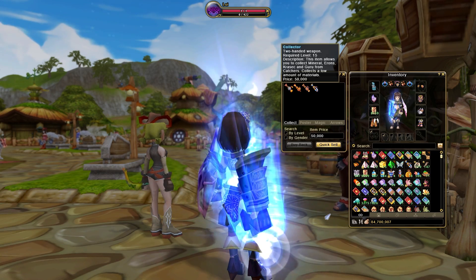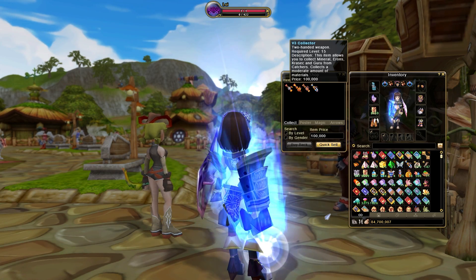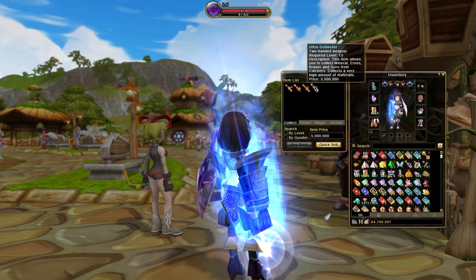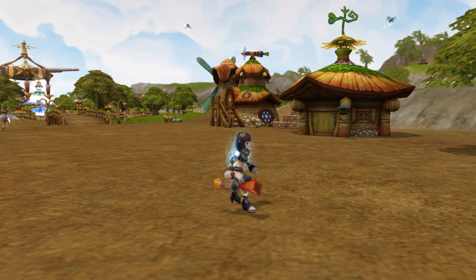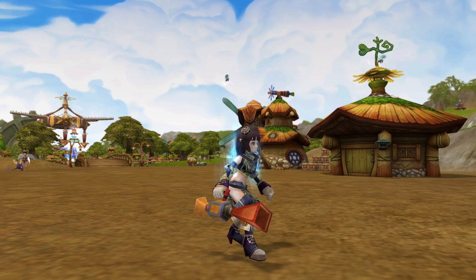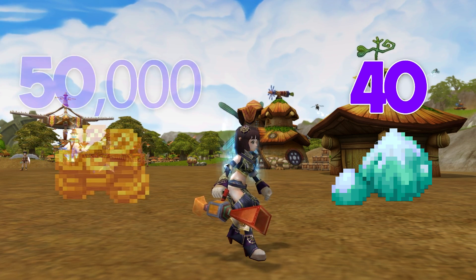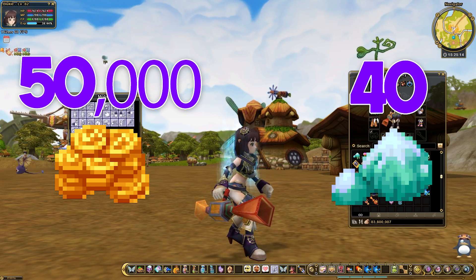The General Store stocks four unique Collector Weapons for players to choose from. As the price of the weapons increases, so does the quality of the Collectors — the more expensive the Collector, the more minerals that can be extracted after defeating a Catcher. All Collector Weapons have a level requirement of 15, meaning players need to reach their first job change before collecting minerals. The cheapest option, simply named Collector, grants players 40 minerals and costs only 50,000 Pena.